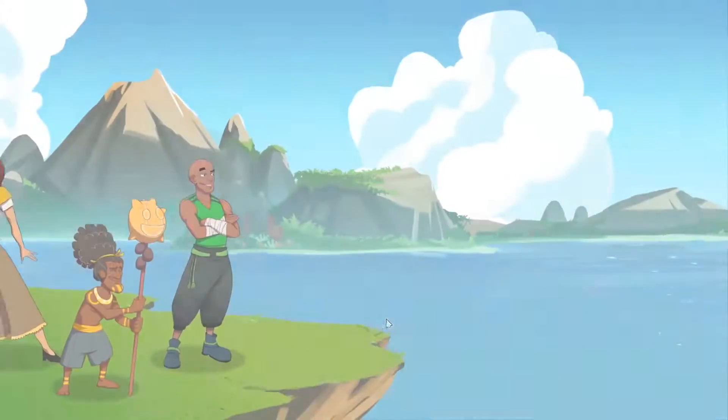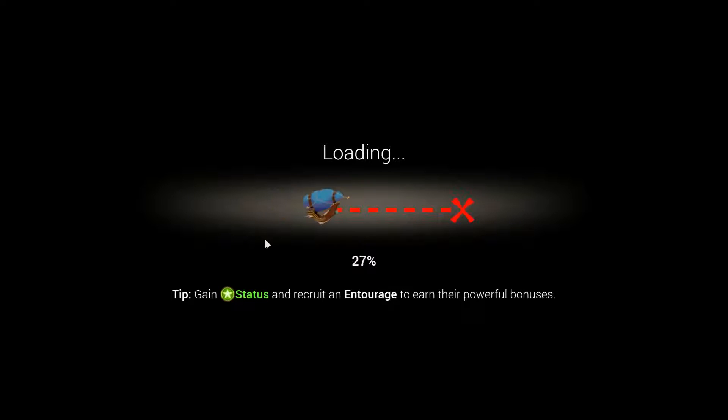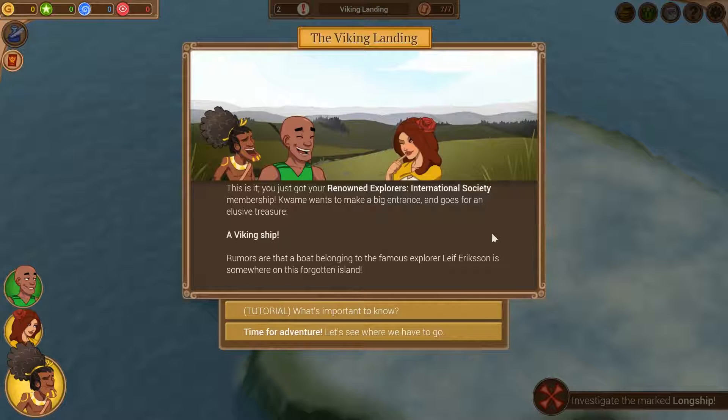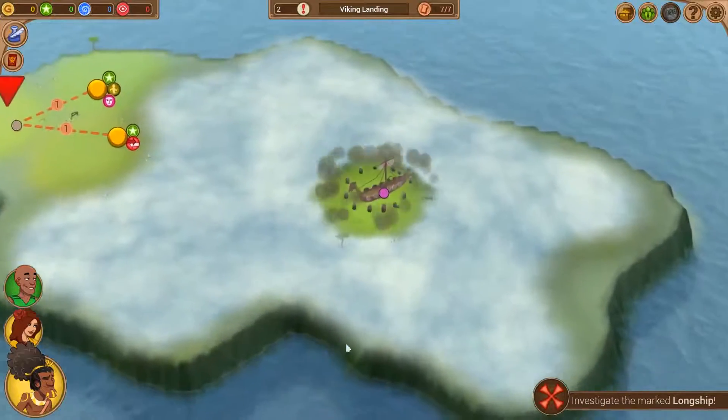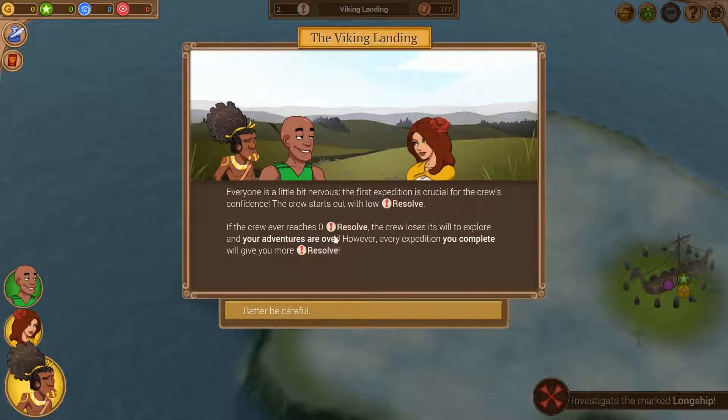Here's our crew as we're going to be trying to be renowned explorers. Pretty much, you get maps that you get to go through and you get to find treasure. There are a few different default starting lands - one of them is the Viking Islands. You've got your Renowned Explorers International Society membership. Kwame wants to make a big interest and he's going for the elusive treasure of the Viking ship. The crew starts out with low resolve - if your crew ever reaches zero resolve, the adventure's over, so we better be careful.